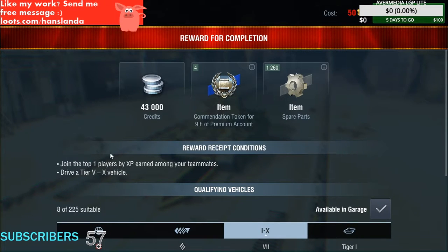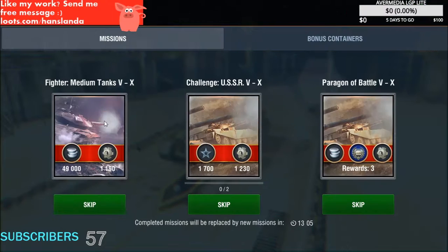Mission 3: join top one by XP among your teammates, and the rewards are 43,000 credits, 1200 spare parts, and 4 tokens of 9-hour premium account. In total, that's nearly 90,000 credits and 1700 XP for all missions.